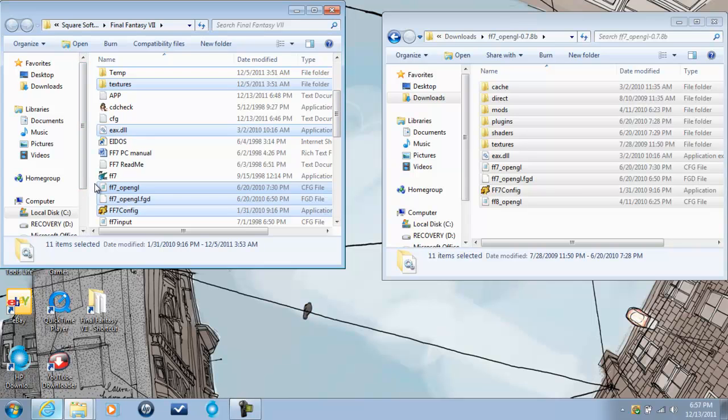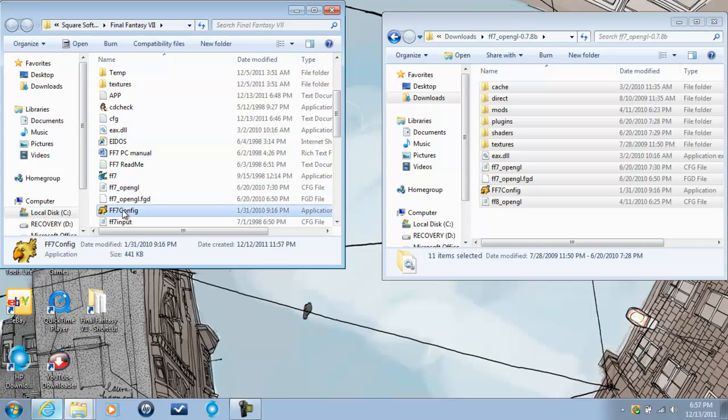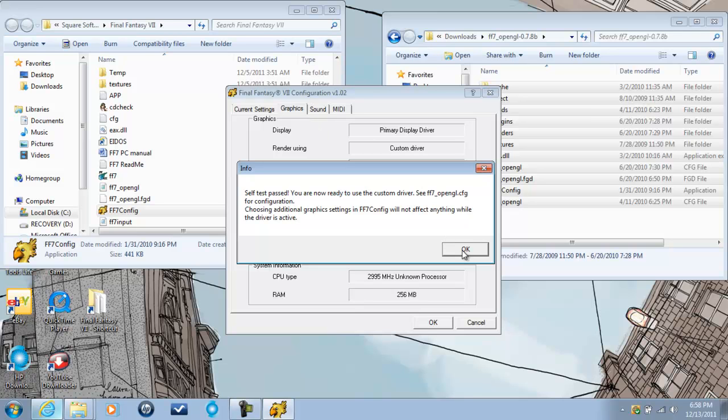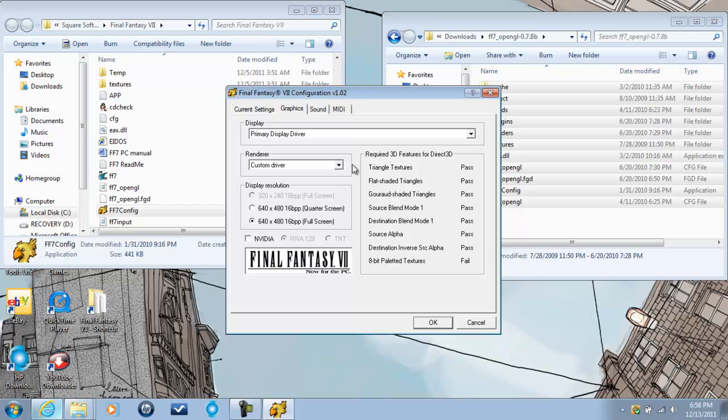Now there are a couple of things we want to do. The first is to run the FF7 config application. As you can see it shows you which drivers are in use and their status. When you select graphics you should get a self-test pass after you switch your renderer to the custom driver. This custom driver is Ali's custom driver, and this is what will allow the graphical enhancements to take effect. Once you switch over to it you should get a self pass, then click OK.